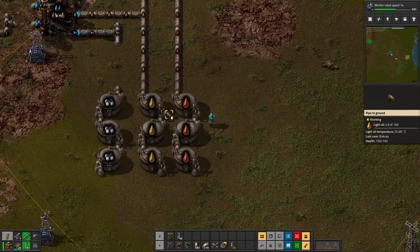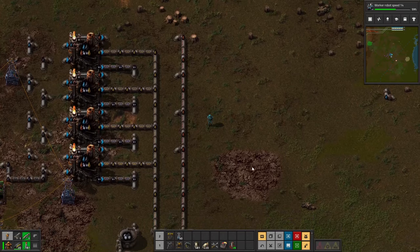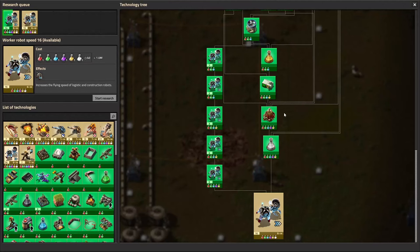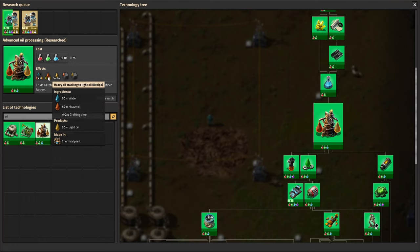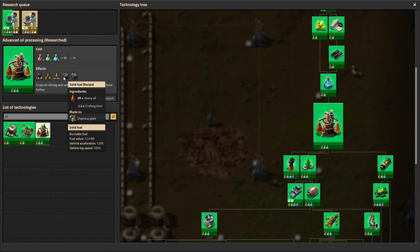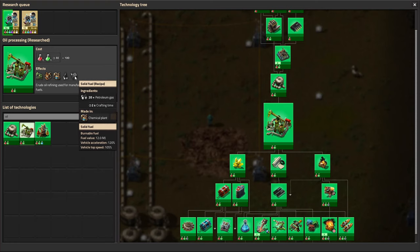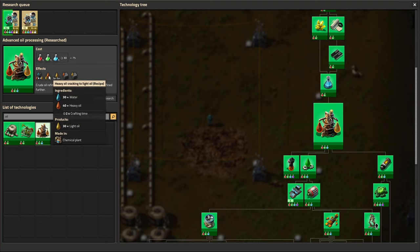That is a pretty basic setup for how to get your fluids where they need to be. You can move them however necessary using pipe-to-ground. Now I'm going to talk about the other things you unlock when you get advanced oil processing. We unlock heavy oil cracking to light oil, light oil cracking to petroleum, and solid fuel recipes for heavy oil and light oil. We already unlocked the solid fuel recipe for petroleum earlier. So now we have solid fuel recipes for light oil, heavy oil, and petroleum. And in a chem plant you can use water and heavy oil to make light oil, and light oil and water to make petroleum.